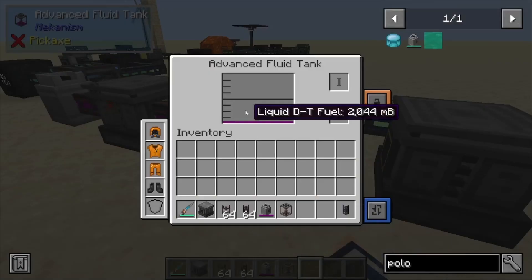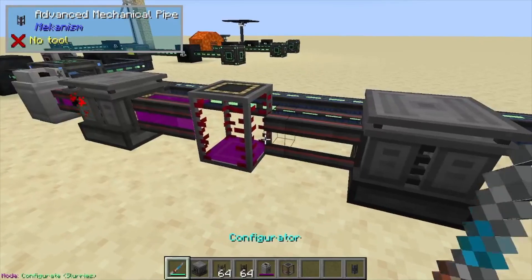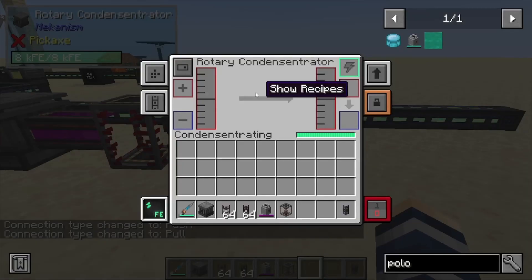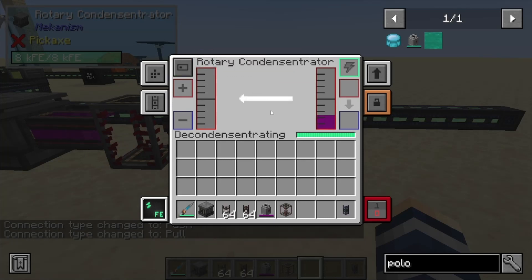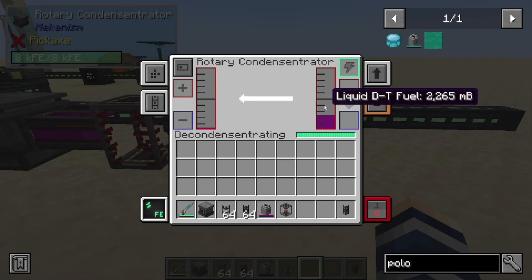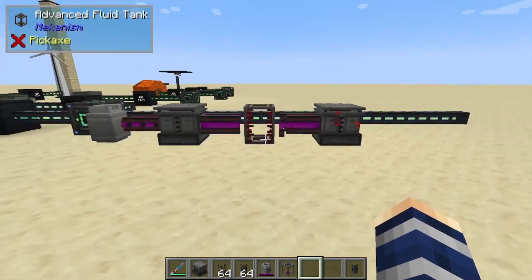This machine also has a secondary thing it can do. We're turning gases into liquids — let's grab a mechanical pipe and convert it to that. Now it's taking the liquid out, but if we click here on 'toggle operation' it does the opposite. So don't think that you've turned your gas into liquid and have to make more — you can use the same machine inline and just turn that liquid DT fuel back into gas.